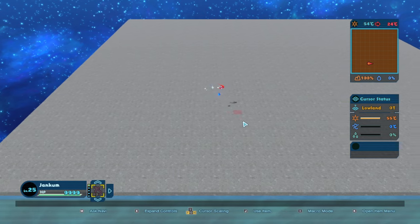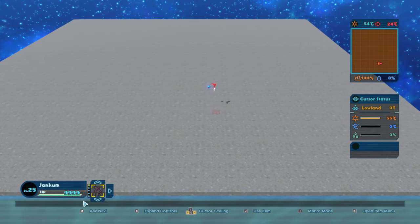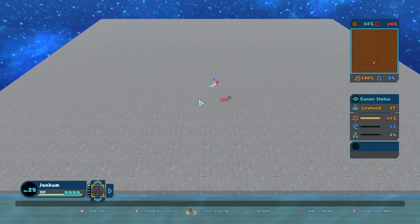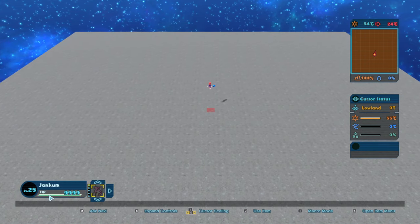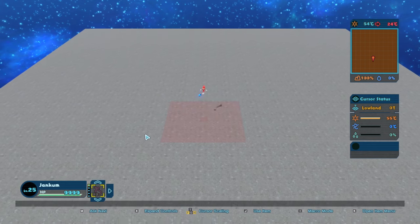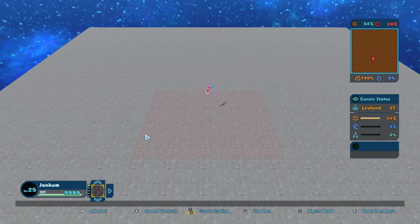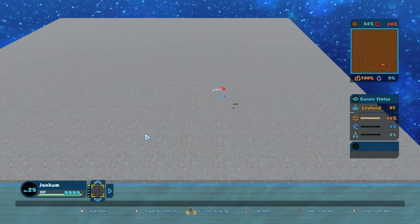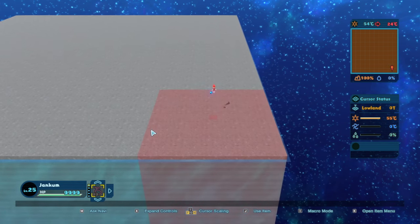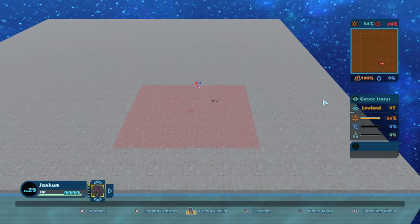I do have a decent amount of time in this game, so I do know how it works. We're doing free mode, not the campaign, because the campaign in this game is just worthless. We have a character I've already created, so we have a lot of items that we can use, a whole set of HP, and a range of things at our disposal to shape this world quickly and easily. I figured it would be the best way to go about this.